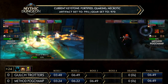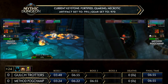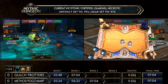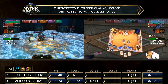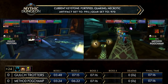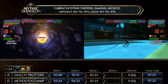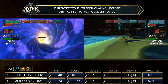Shade of Medivh is now at 20% for Gall Strotters. Method Pogchamp is on their way to Mana Devourer. There's a long fall down so it'll take a while. They also have less trash percentage so they might pull some rats, but the trash in front of Mana Devourer is very scary on Fortified. Those rats and books have a very deadly ability, so they might choose to ignore them and go straight to Mana Devourer — especially in this Fortified setting.